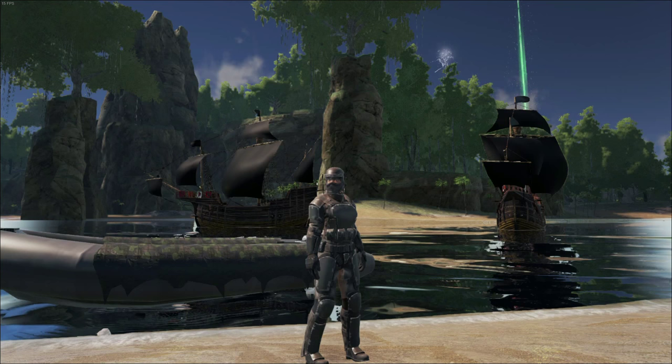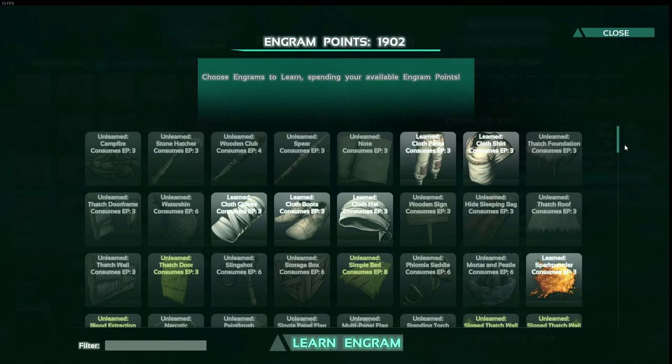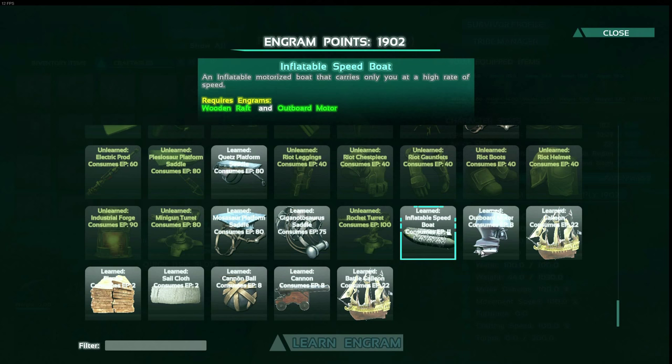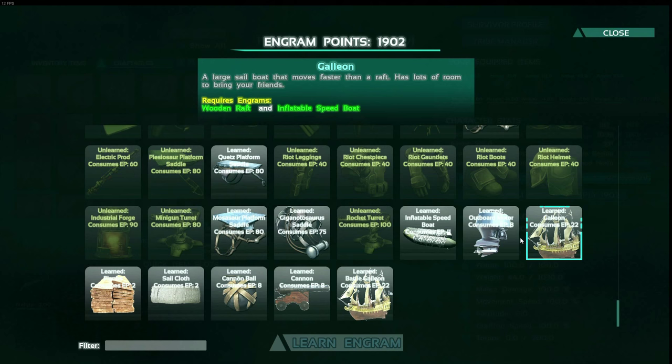To get started you need to go to engrams and learn all the required stuff. These require a wooden raft and outboard motor, and they just require a lot of stuff to make. You need to craft all of these — they're all required to make the big boats. Obviously you need to make this one before you can make the next one before you can make the final one.